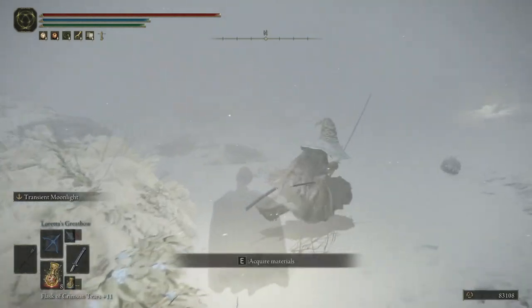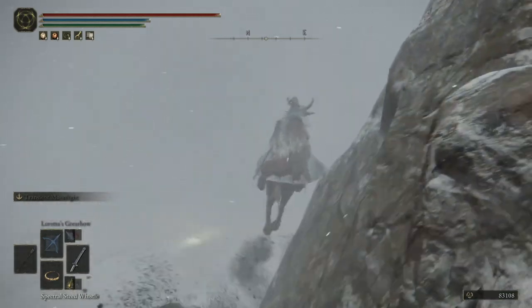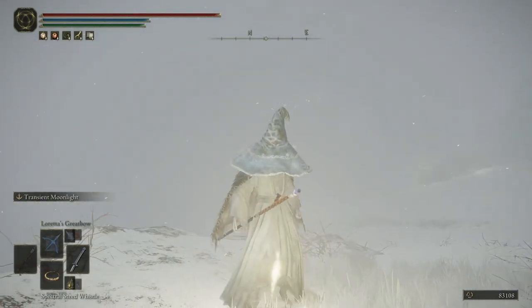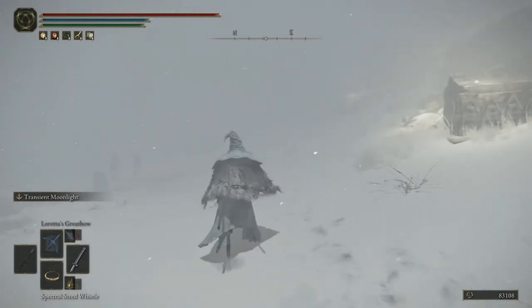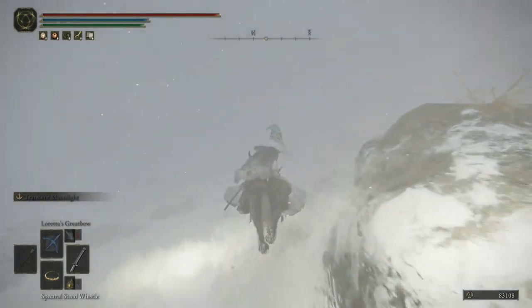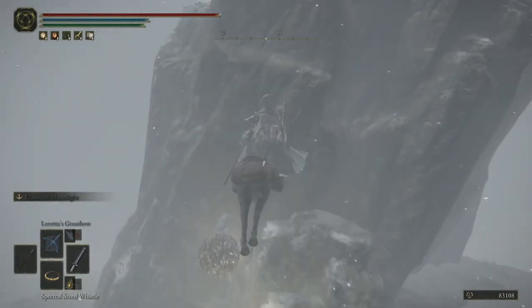This place is literally just a recreation of Frigid Outskirts, because you cannot see anything in this fog. At least in Frigid Outskirts, the blizzard disappears every ten seconds so you can see your surroundings for five seconds before it happens again — so you have to wait until the blizzard clears to know where to go. But here, you seriously have no idea where anything is. You cannot see anything at all. I can hear a scarab but I can't even see where it is.